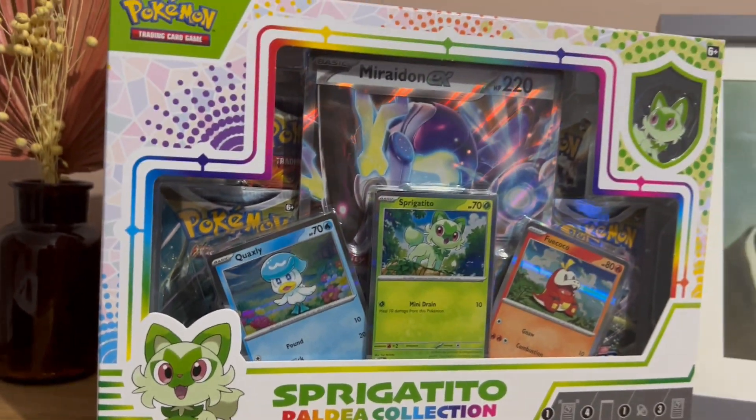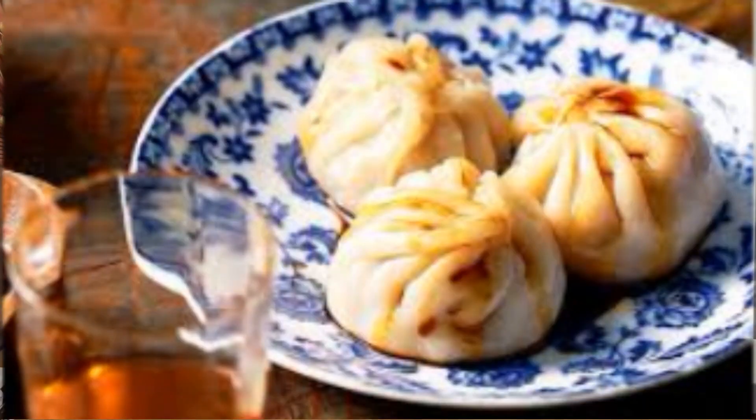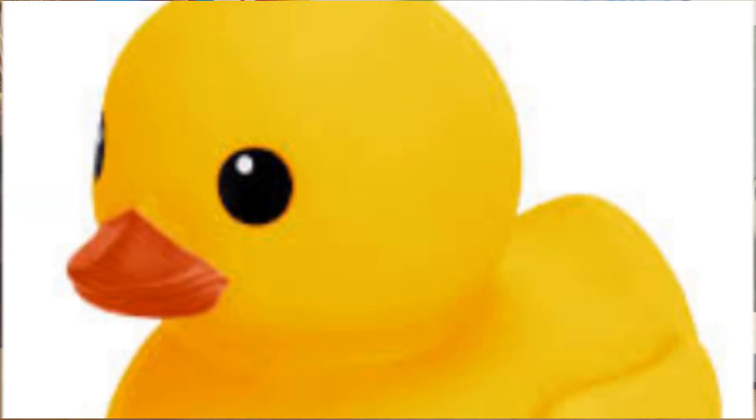Oh my god, my G-Evolving team! We have got a triple threat match to celebrate the Paldea Collection Boxes. I'm so excited about this. In the green corner, we have got Spaghetti, or Sprigatito. Representing the red corner, we have got Dumplin', or Fuel Coco. And representing the blue corner, Duck, or Quagsley. The one with the most expensive card wins, and there's only one way to find out, so let's light it up!